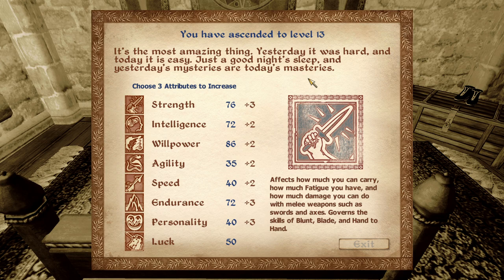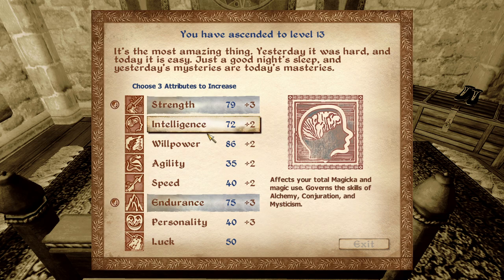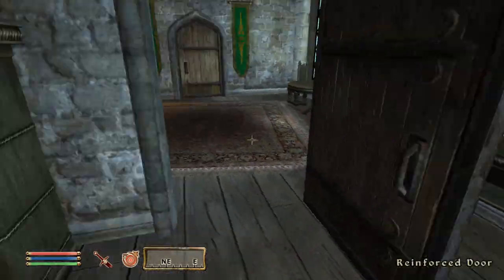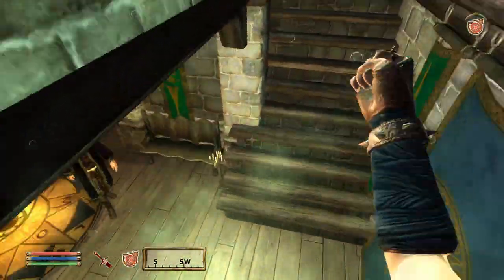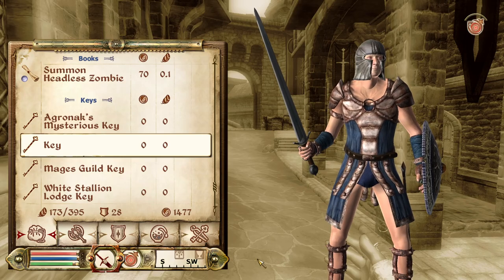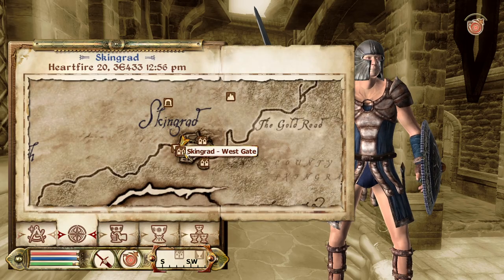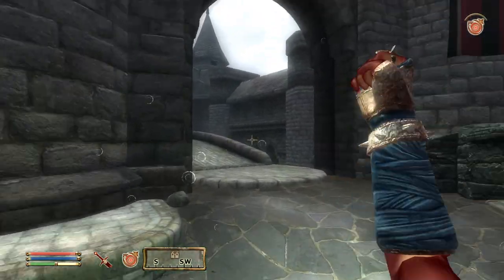Level 13! 'Yesterday was hard and today it is easy, just a good night's sleep - yesterday's mysteries are today's masteries.' I take three points in Endurance, three in Strength, and two in Intelligence since we need more magic. Now I need to get to Castle Skingrad - I can't quite remember how to get there.